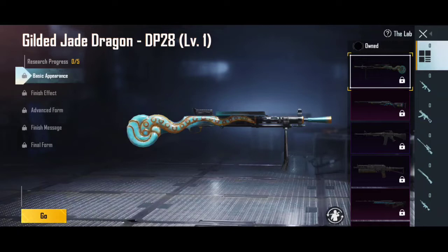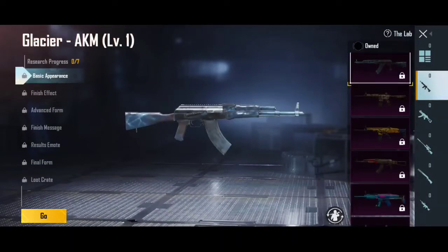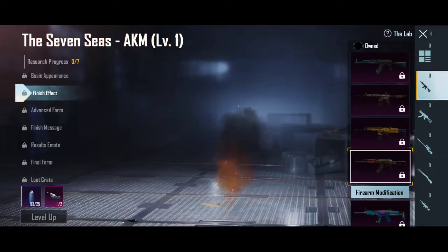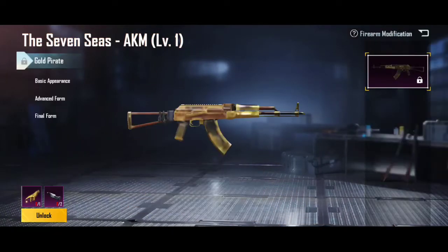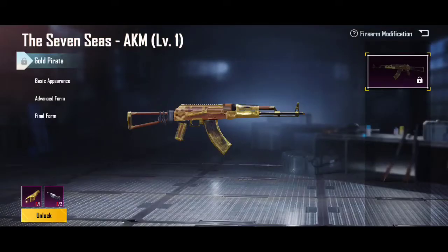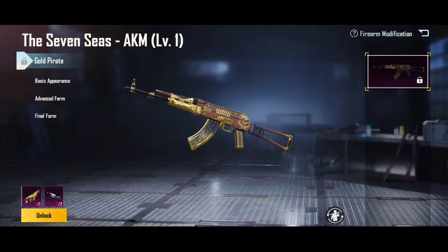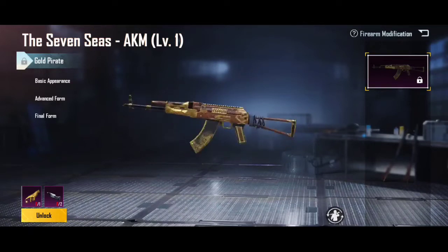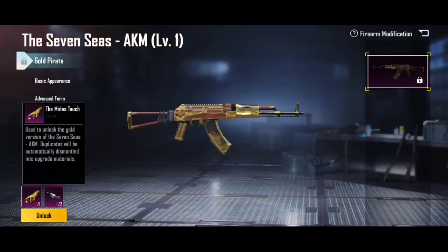Let's talk about the Seven Seas firearm modification and release date. We will go to the lab and you will see the Seven Seas name. In the firearm modification option you can see the normal version. If you click on the map you will see basic appearance and the advanced form. You can see the material. I will show you — if you want to switch any gun to firearm modification or normal quality, you can see the Seven Seas golden version and the normal AKM with basic appearance.